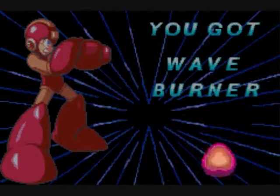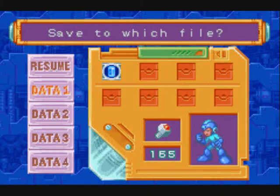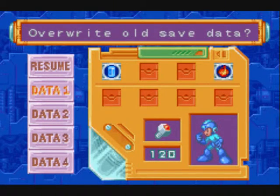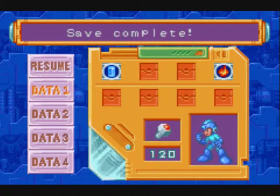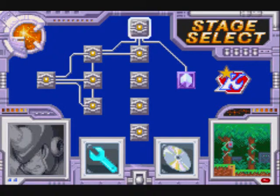I've got the Wave Burner and we're going to go take on Pirate Man next. Pirate Man is weak to fire — I don't know why, that's just the ordering this game has chosen. So I'll see you next time when we're going to take the Flamethrower of Doom and go burn ourselves a pirate.